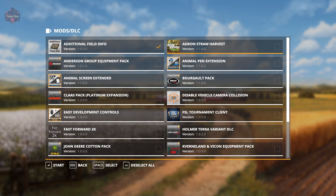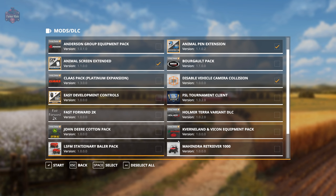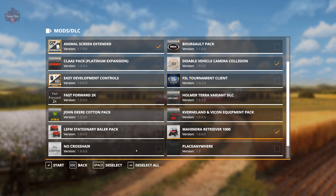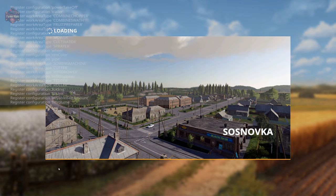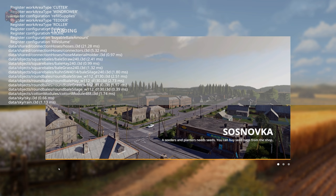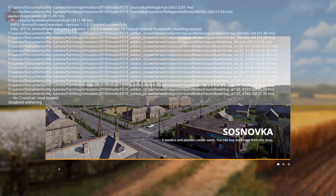I loaded this map up earlier giving it a look around. I tried it with Straw Harvest and Seasons with no issues whatsoever — you don't have to worry about any conflicts, with respect to the added rye crop type.